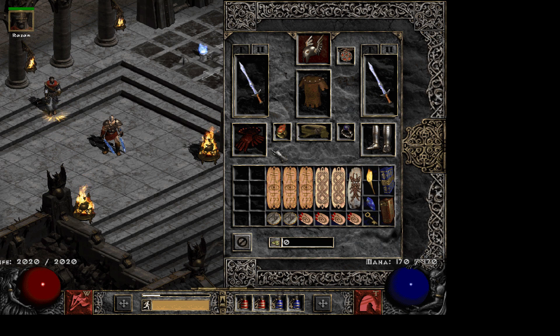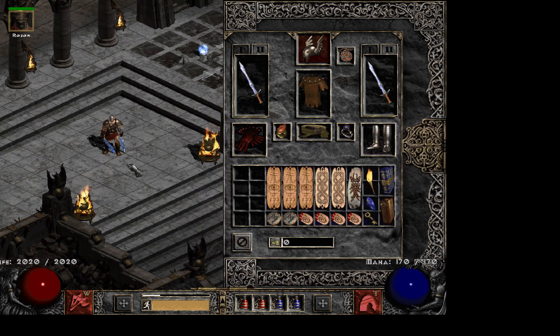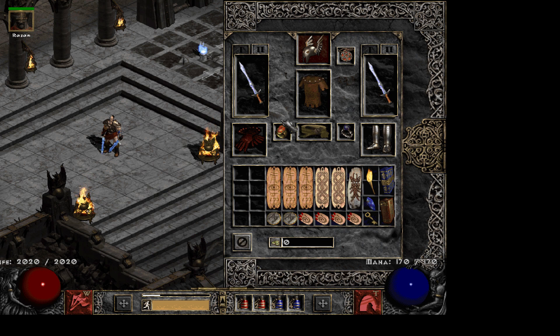For the swords — this is the hard part with Frenzy Barbarian. I chose to go with a Grief and a Death, both in a Phase Blade, because I like the looks. I really like the Grief weapon — it's overall the best damage weapon for general play, you can't really go wrong with Grief. For the off-hand I wanted Death.